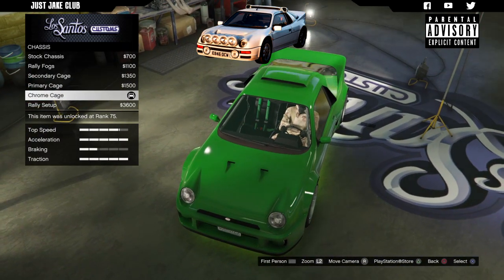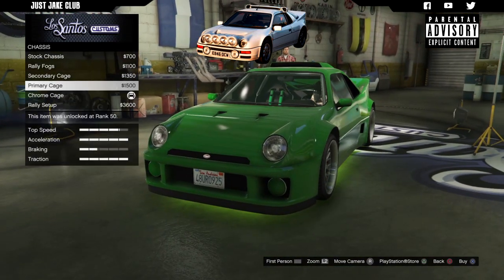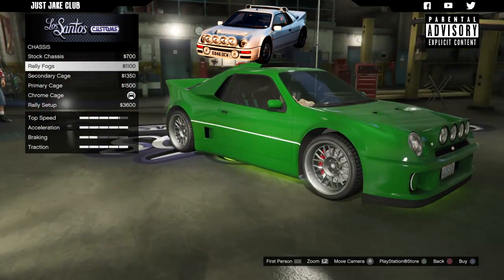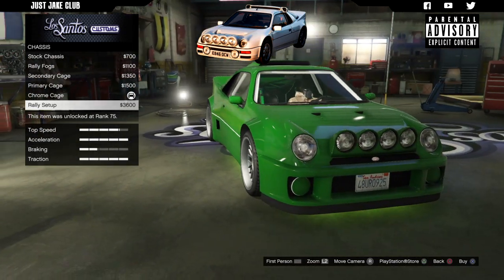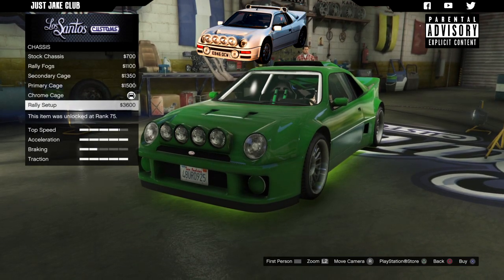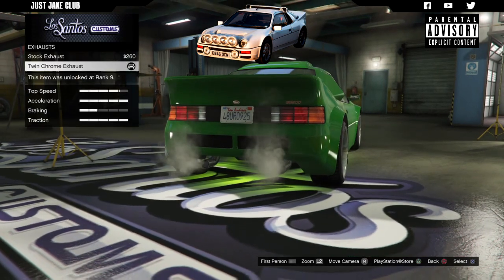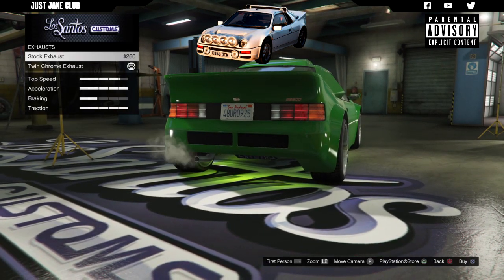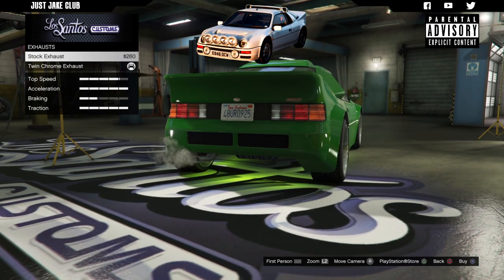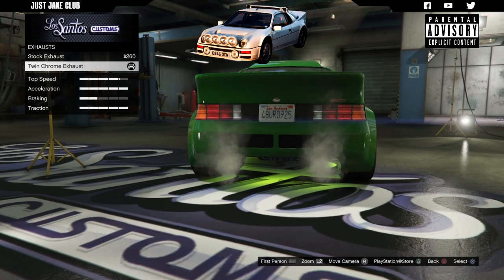Next we've got the chassis. At the moment I've got the chrome cage installed, but we're going to go with the rally setup because we get the rally fog lights as well as the roll cage installed. So we are going to purchase the rally setup. Next we've got the engine - we're going to get the level four engine upgrade. Then for the exhausts, we've got two options: stock or twin chrome. The stock one is a bit puny, so we are going to stay with the twin chrome exhaust.